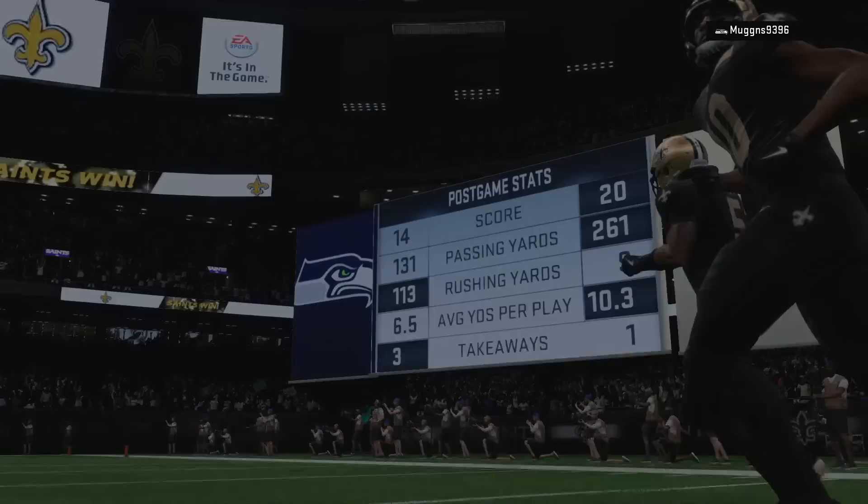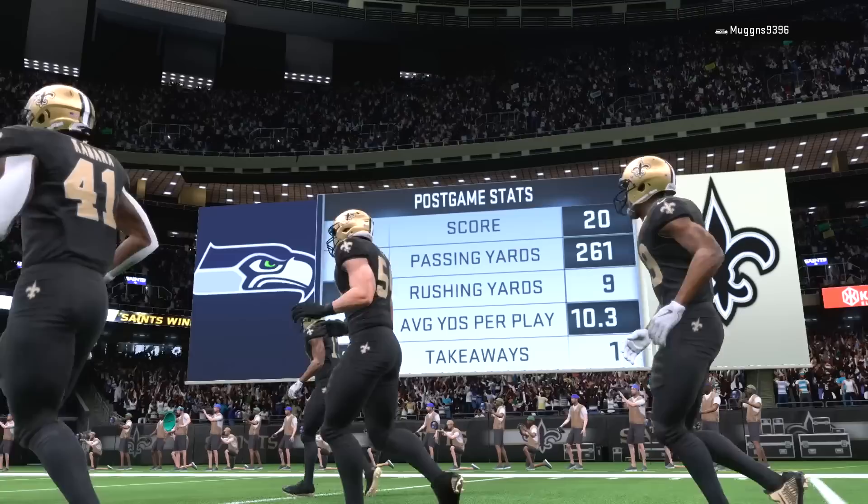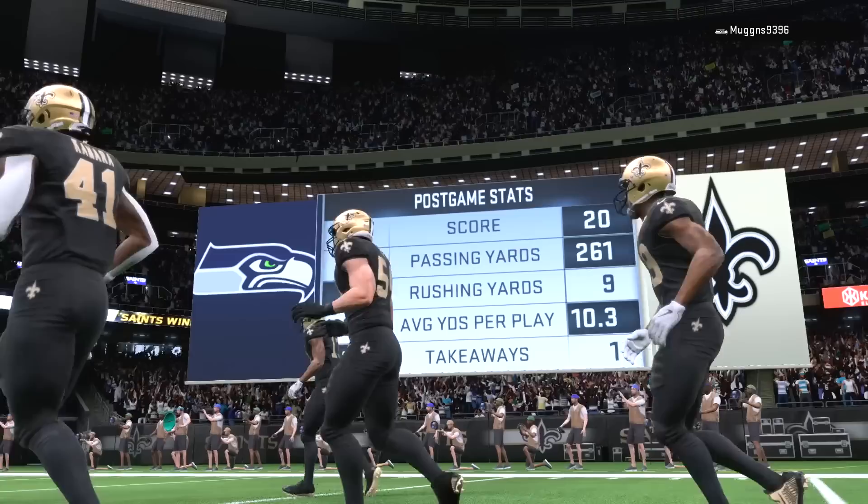Shout out to Teddy Bridgewater — he did his thing out there. Shout out to my opponent — we kind of kept him in the game goofing around, but we made it a close game and made it fun. Leave a like if you enjoyed the Michael Thomas show, subscribe for more Madden 20 gameplay, and I'll catch you guys next time. Michael Thomas stat line: eight catches, 233 yards. Yeah, that's pretty good — on that note, thank you so much for watching as always.